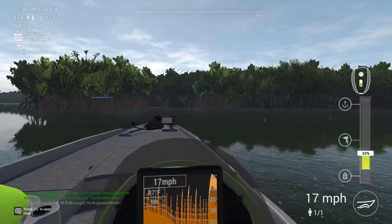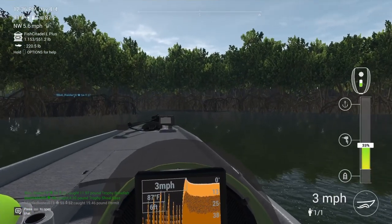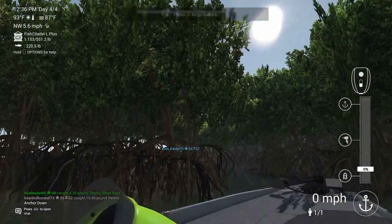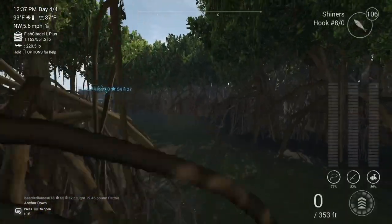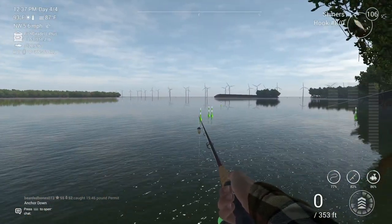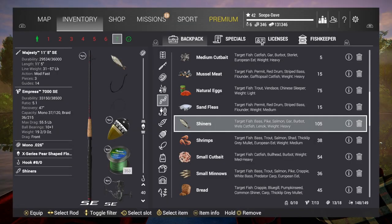Once you get to the spot, you're gonna want to tuck your boat in right over here and anchor down, then go ashore. You're gonna want to walk right over here, and you can see my little markers here showing where we're gonna throw.